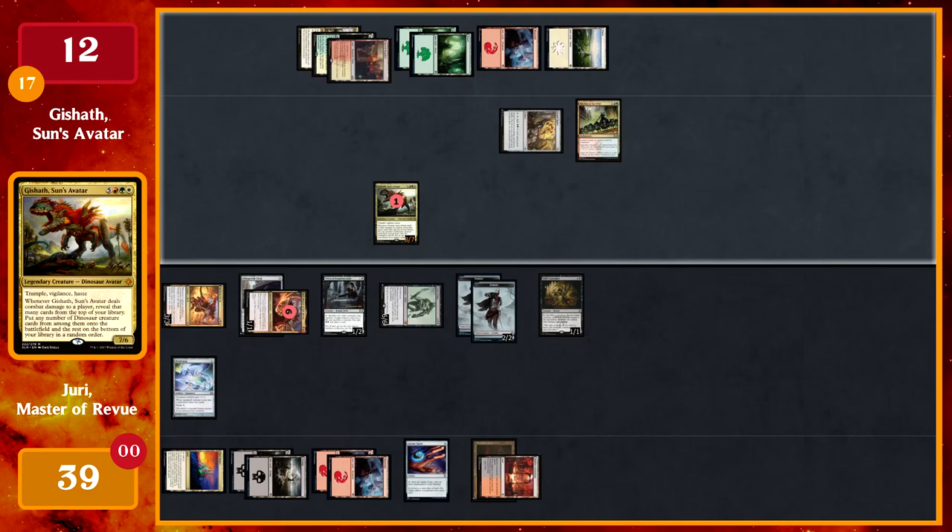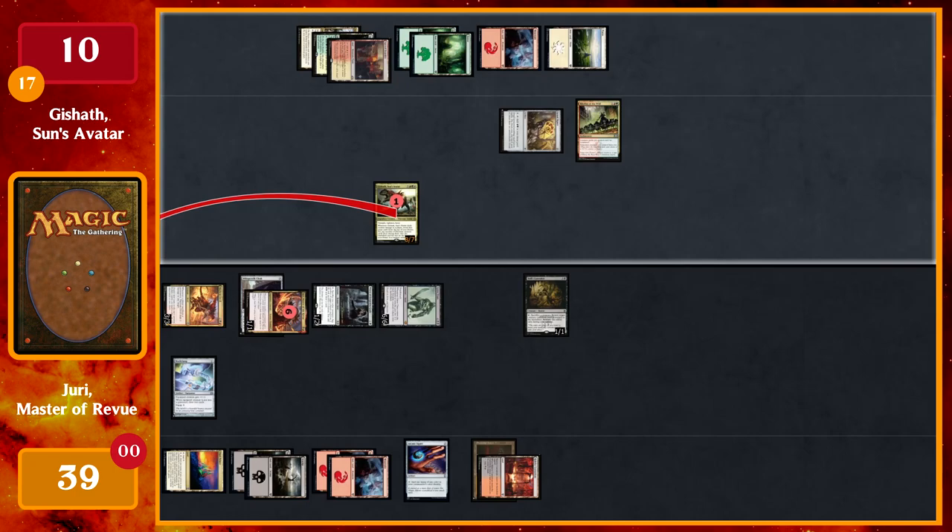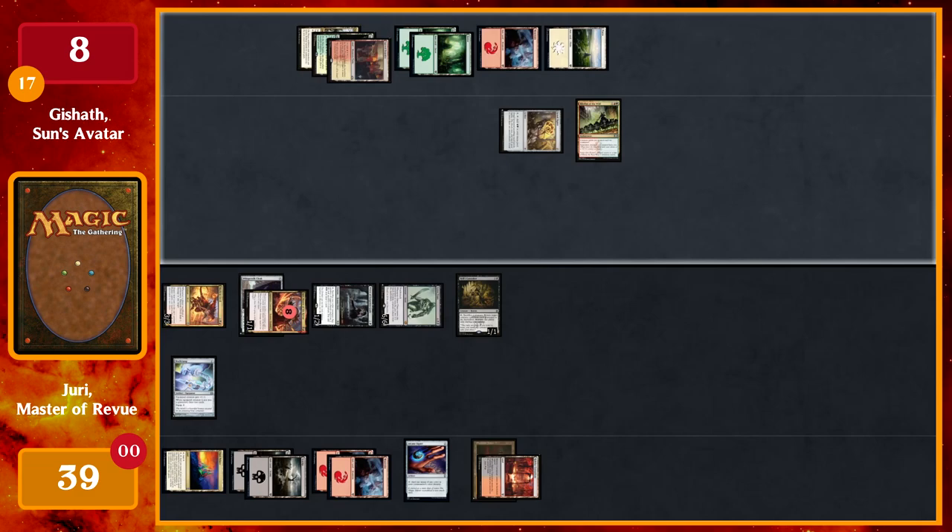Gishath has trample, vigilance, and haste. I attack with Gishath. Before damage, I'll block with the Priests, then tap Priests to sacrifice the two zombies. That triggers Mayhem Devil twice — dealing two damage to you. I get two counters on Juri, and I gain two black mana and draw a card.